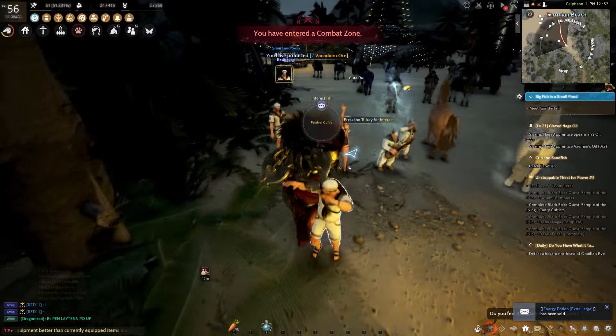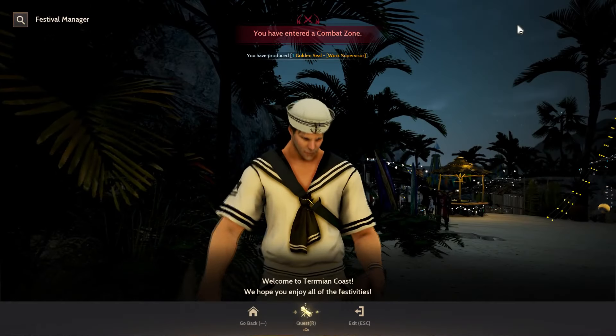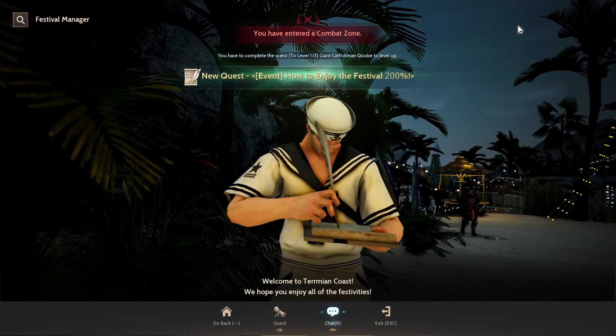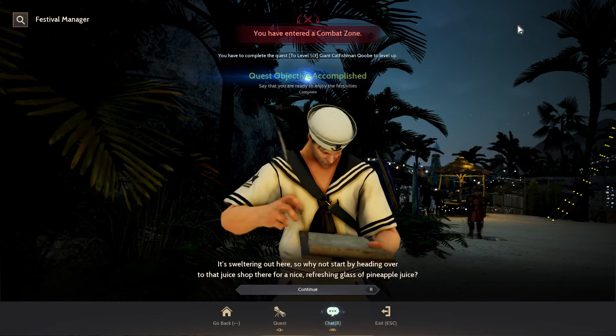To start with, we first talk with the festival manager located just at the main entrance of the beach. Talk to him again and follow the quest marker on where to go next. Continue to follow the quest markers for now.